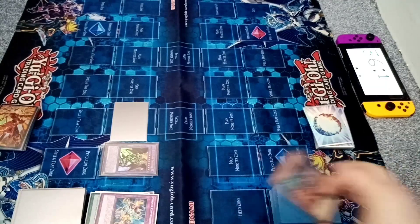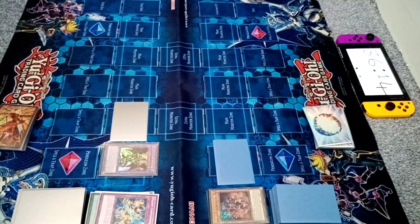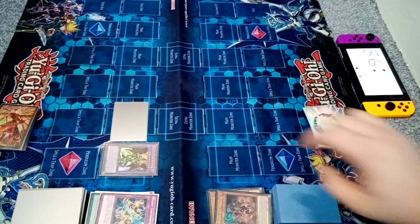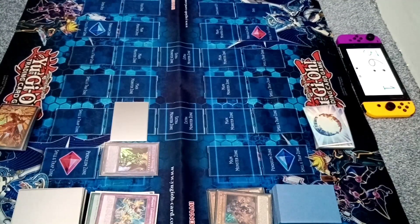Rescue Ace, I am really sorry. Set one and pass. Dragoon effect to pop — it was only a Hydrant. Going to battle phase, direct attack with 4k again. And that is game! Magnet Warriors are going to face the Appliancers, and that means Rescue Ace have been relegated — but they can still come back.